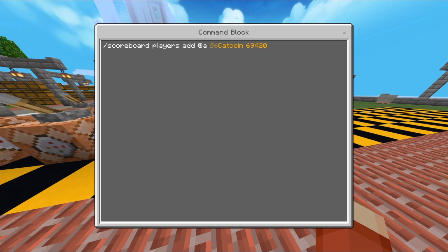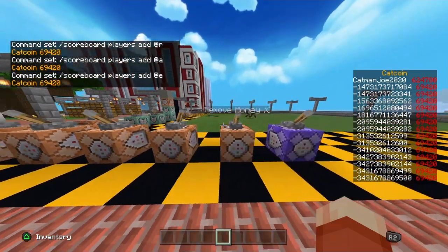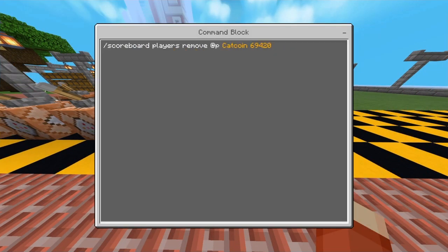Now that we've covered how to add money slash points, let's go over how to remove them. In another command block, in the command input area, type: forward slash scoreboard space players space remove space at s, then your scoreboard name, then the amount you wish to remove from the account.